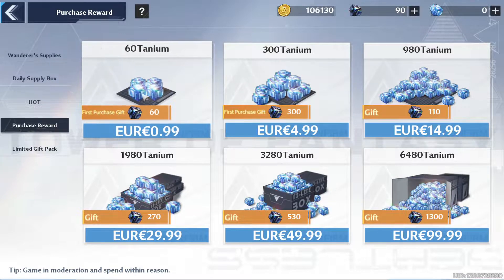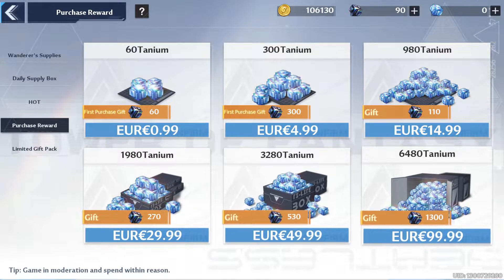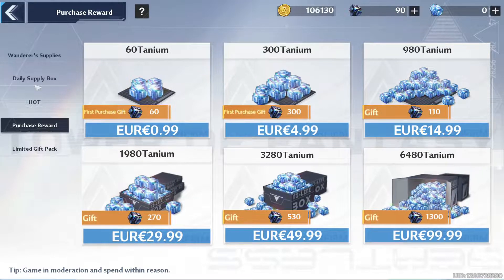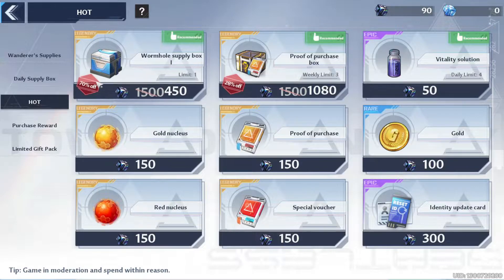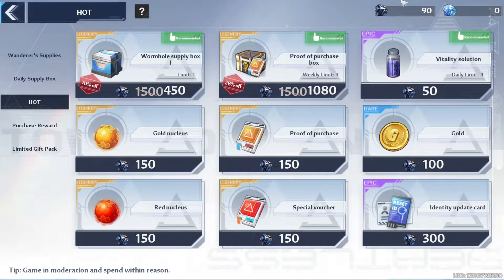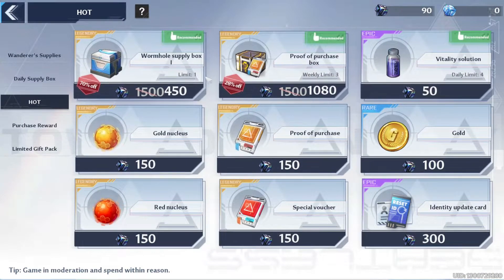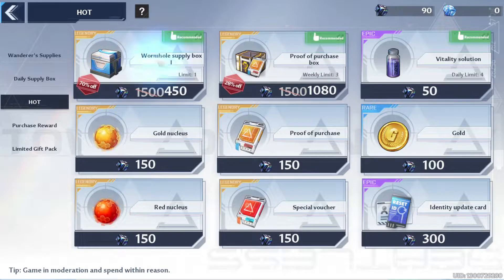You can also buy blue tanium crystals. The first time you buy them you get double the amount. There are multiple things you can do with these blue crystals — you can transfer them into black crystals. In the hot section there are multiple boxes you can buy, like the wormhole supply box which gives you resources.